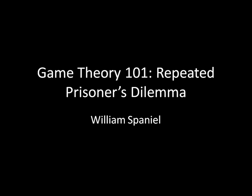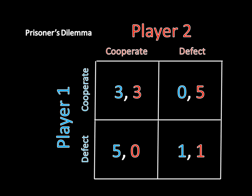Today we're going to see what happens when players play the prisoner's dilemma repeatedly. Here's a prisoner's dilemma. You can quickly verify that defect strictly dominates cooperate for both players. If player 2 were to cooperate, player 1 would want to defect as 5 is greater than 3. And if player 2 were to defect, player 1 would want to defect as well, as 1 is greater than 0. So defect strictly dominates cooperate for player 1, and this is true for player 2 as well.